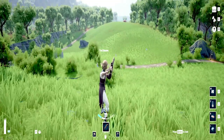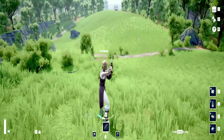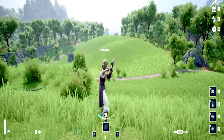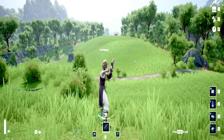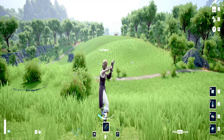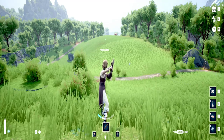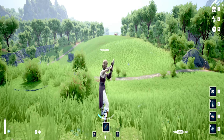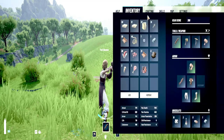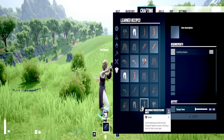Hey everyone, welcome to another short tutorial. Today I want to go over a quick tip if you're looking to make some really good quick ways of getting crystals to upgrade your town center, and also a little grindy method of getting some decent blueprints for some decent armor — specifically the fade beer armor.